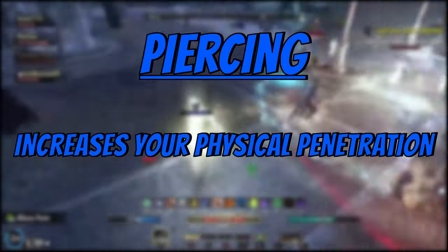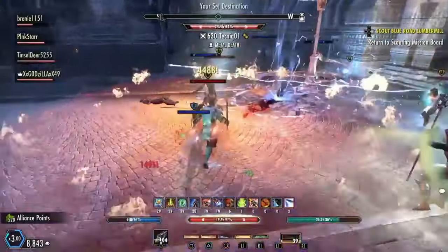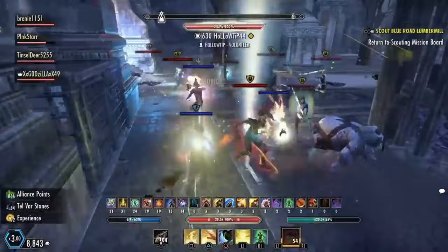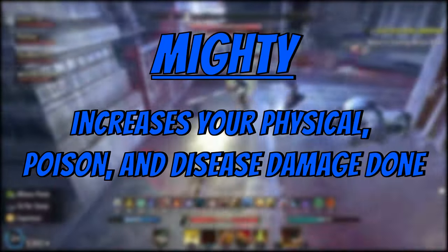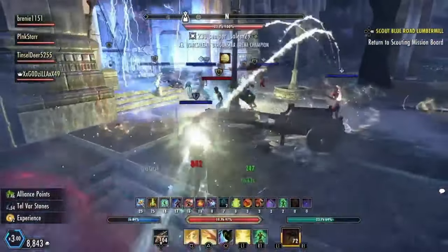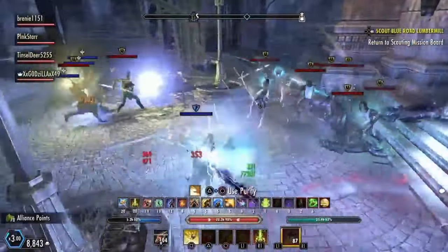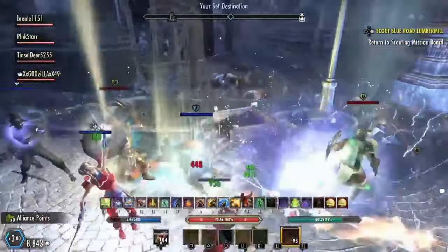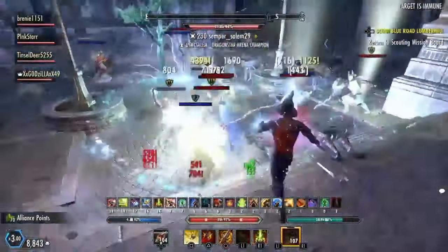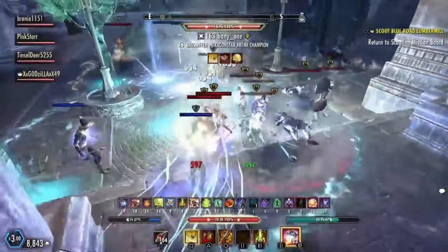Next, we are looking at piercing. Piercing increases your physical penetration — it's plain and simple, just adds physical pen. This CP spec is helpful but not a must, so you can use about 30 or less points into piercing. Next, we have mighty. Mighty increases your physical, poison, and disease damage done. This is the second most important blue CP spec. This really beefs up stamina builds' damage, but don't invest any points into this if you are a magic build unless you are running some type of hybrid. It increases all your typical stamina damage by a significant amount.